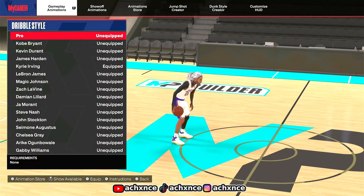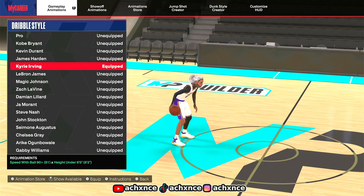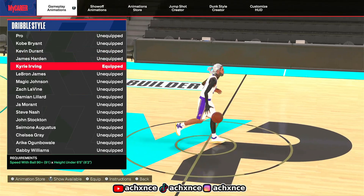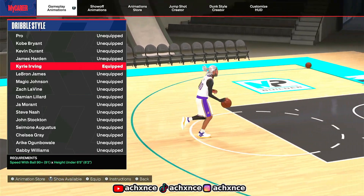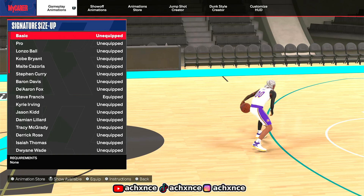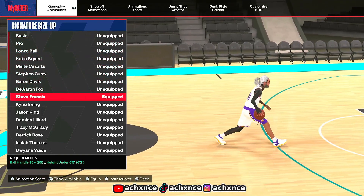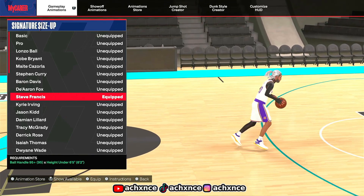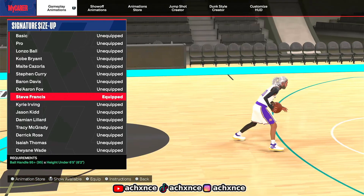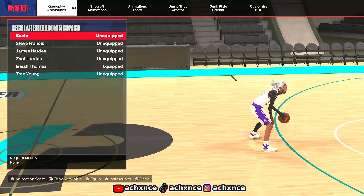My dribble style will never change unless they add another one next season — the best dribble style for small guards is Kyrie Irving. If you don't get Kyrie Irving, use Damian Lillard. For signature size-ups, if you're a small guard and you don't have a 95 ball handle, sorry — you don't get Steve Francis. Steve Francis requires a 95 ball handle and that's the best signature size-up in the game. Other people use De'Aaron Fox, you can use that too if you're a little taller.